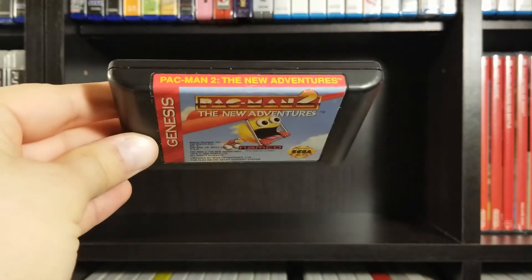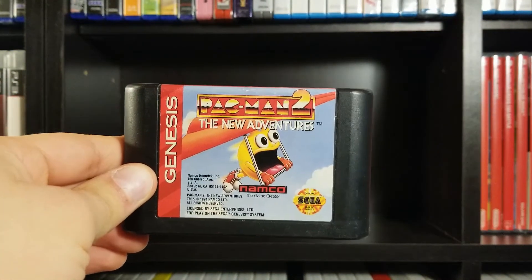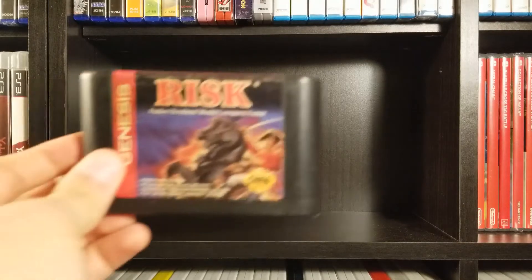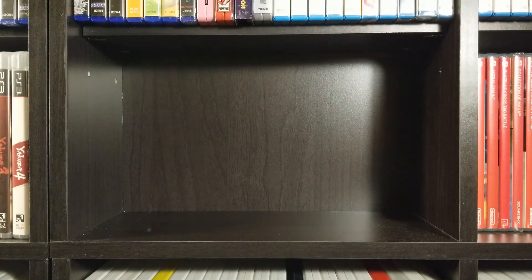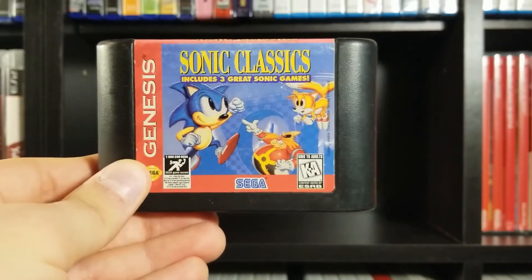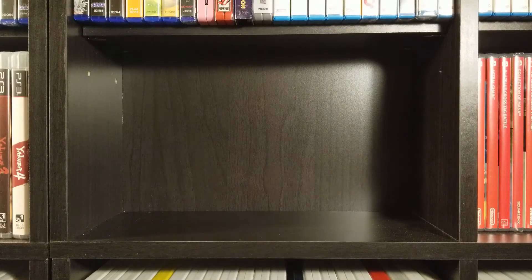Pac-Man 2: The New Adventures is a very bizarre Pac-Man game — I can't really say it's good. Definitely not what I would have done with a sequel to one of the most iconic games of all time. Risk — it's Risk on the Genesis; not much to say about board game ports. Sonic Classics includes three classic Sonic games. I would assume 1, 2, and Mean Bean Machine. I've played all these Sonic games but I'm not sure where I got that cart from.